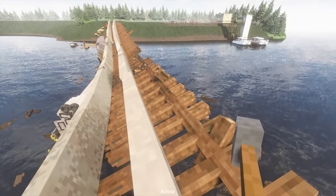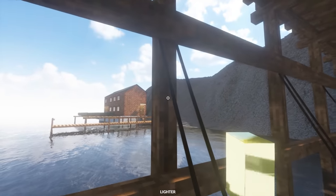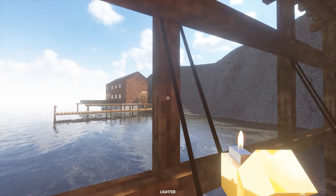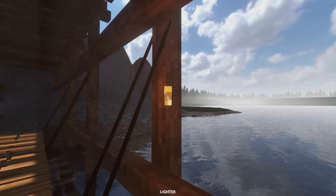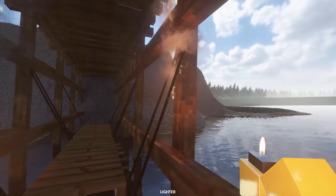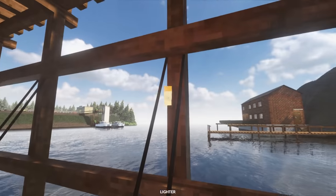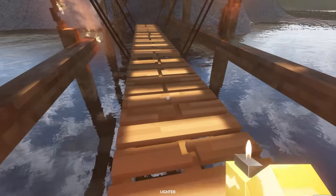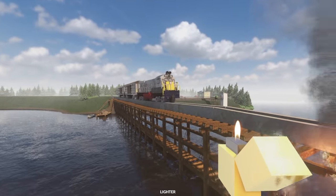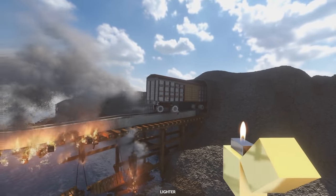I'm surprised the bridge is actually still holding up — just about. I don't know why I'm having so much fun with this map. Let's see if I can destroy the bridge with just a lighter. Here we go — the bridge is definitely on fire! The train's gone above us but it should just go all the way around the map and come back, so we have more time.